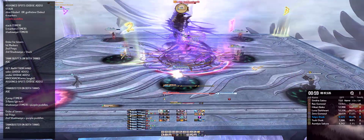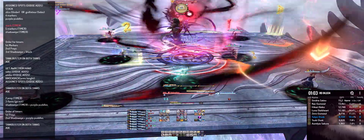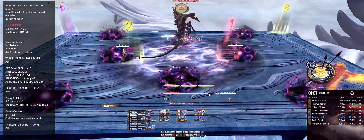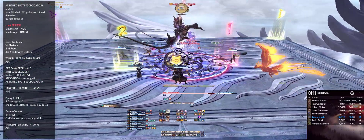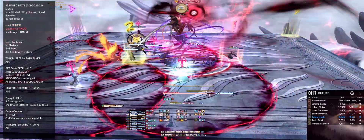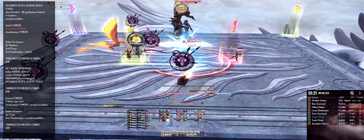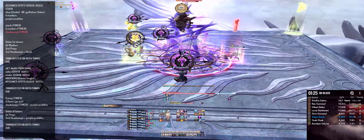This next phase I like to call the timer phase. A stack timer will appear on a random player — they will stack behind the boss. The next mechanic will be five marker timers on random players. Then we get ready for the final timer, the shadow eye timer. The only person that gets this is the person that doesn't have a timer besides the Main Tank. The shadow eye timer player will stack behind the stack timer player.